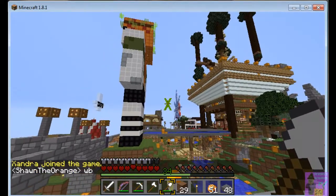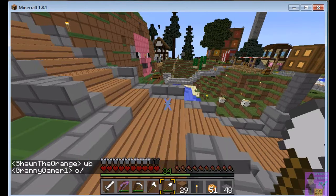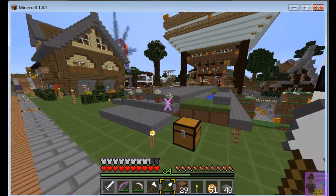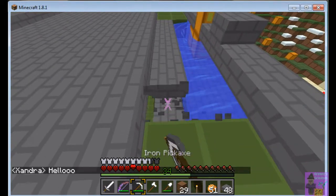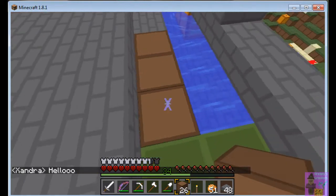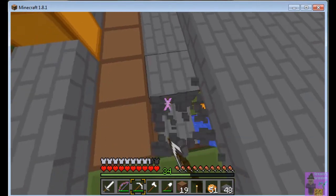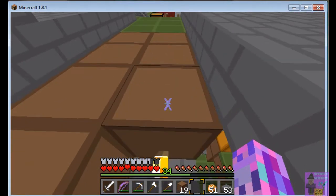Somebody built a giant statue of ZombieCleo right there in what used to be my property — we used to be able to mark our properties and I had marked that property. That's one reason people on the server are mad at me: somebody built an enchanting table literally one block from my door. They built an enchanting room there. I didn't know this — I was working in the back of my house. After you'd been on the server a certain number of hours you could use a wooden shovel to make your property bigger, so I expanded into the back of my property. I didn't know there was an enchanting room built out front.